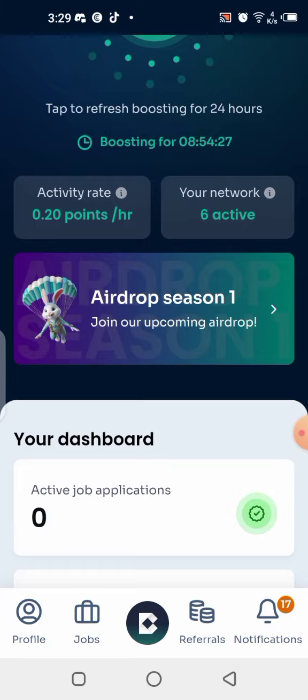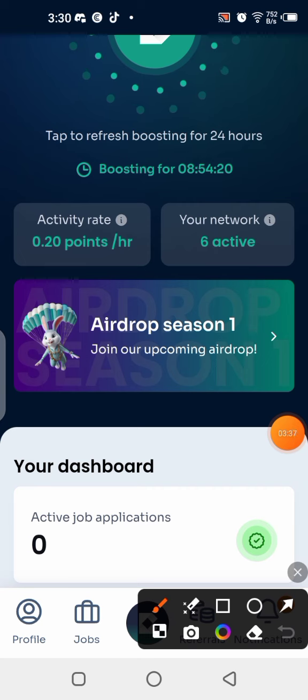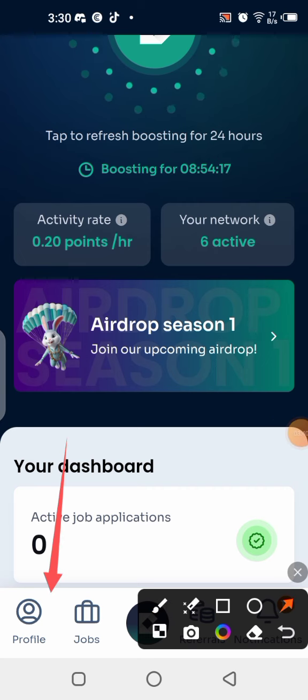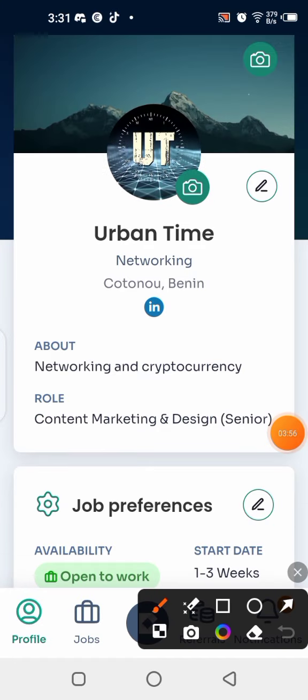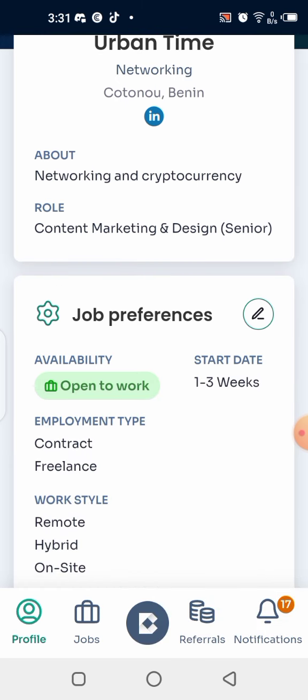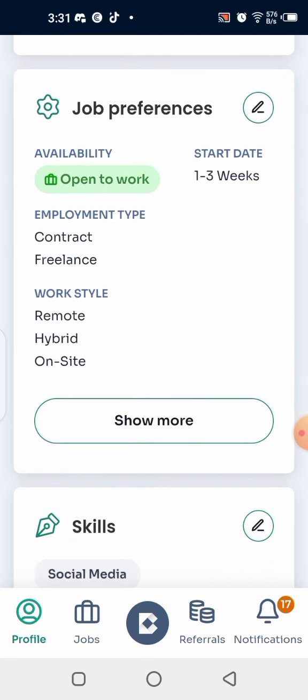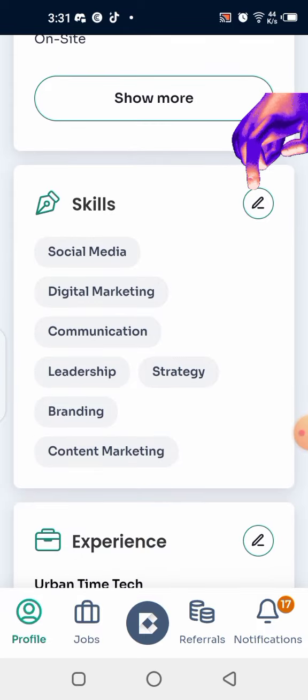Once you're in the app, go to your profile and make sure you complete everything there. Click on your profile, upload a profile picture by clicking the camera button, then click the edit button to fill in the rest of your details. For job preferences, click the same edit button and fill everything in. For skills, click the edit button and choose and add your skills.